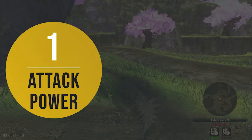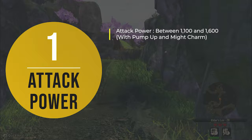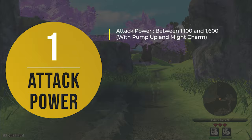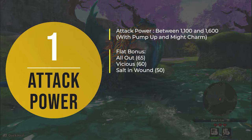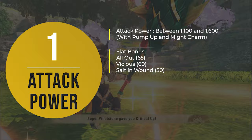For the other good genes, we're going to focus mostly on the attack power part of the equation. The main stat is your attack power stat, and depending on which monster you use, at max level it will be anywhere between 580 and 730. This is the part buffed by Pump Up, meaning after activation most monsters will be between 1100 and 1600. The next part is flat bonuses — passives like All Out, Vicious, and Salting Wound — which add a flat attack boost of about 50 to 60 depending on which passive you use.